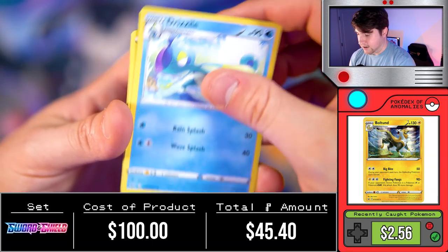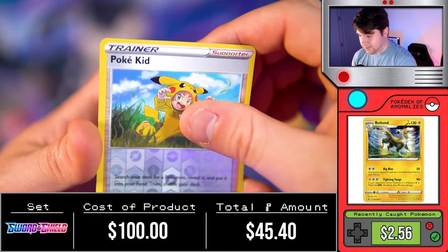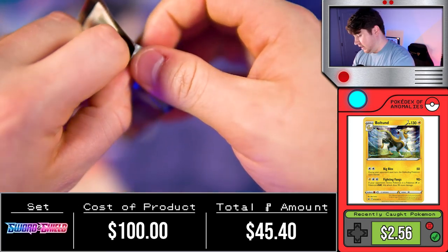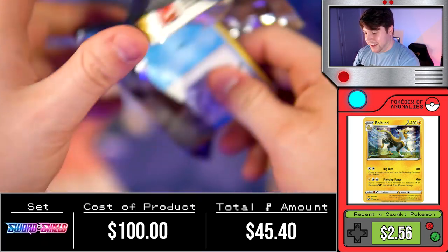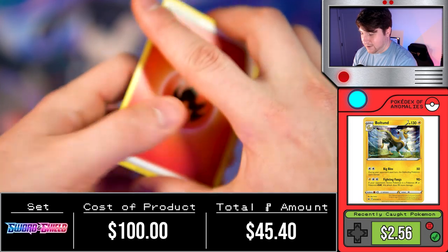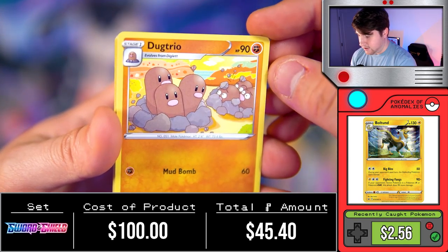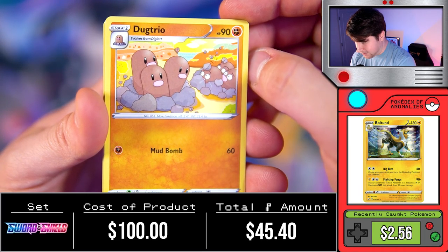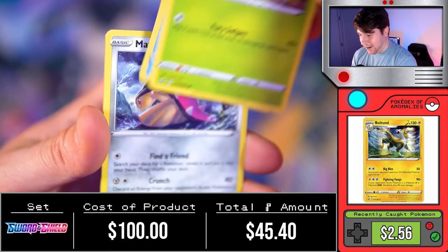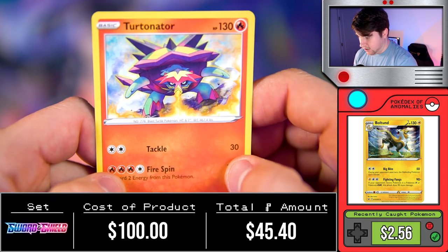They had VMAX in this set, right? I'm starting to lose my mind because we're not pulling anything very good — I'm like, there's no VMAXes, VMAXes don't exist in this set. Why has my box been such trash? Where's my luck? Salamence, Dugtrio, terrified Dugtrio over there — I don't know why they're so terrified. Wild Ponyta, Clobbopus, followed by another common. These are the Turdinator packs here.